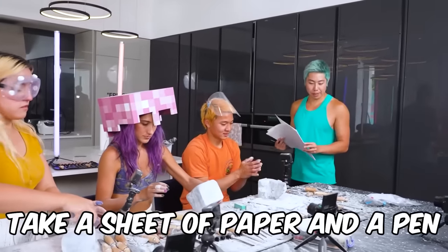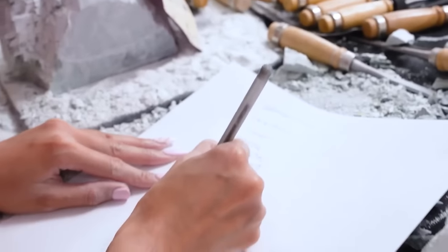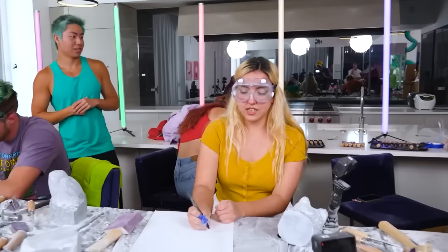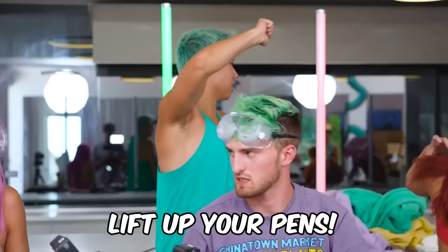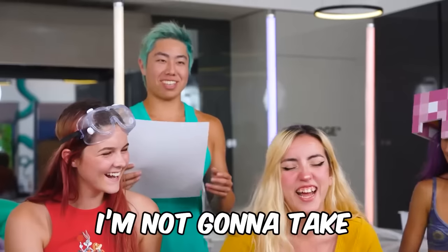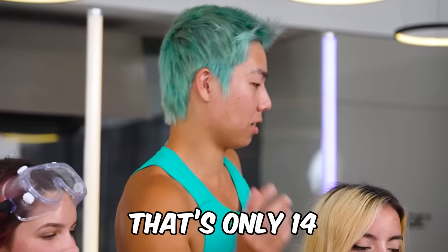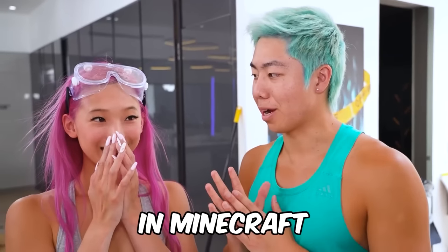Everyone takes a sheet of paper and pen — 60 seconds to write down as many types of rocks as possible. Results: Michelle gets 20, Jake gets 10, Mackenzie gets 13, someone has only 14, Jazz gets 9. Michelle wins by 6! Michelle's advantage: make one artist mine 100 cobblestone in Minecraft. She chooses Viv. Viv has never played Minecraft survival — only creative mode. 'I don't even know how to get supplies or how to walk!'